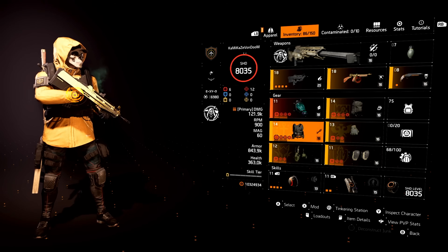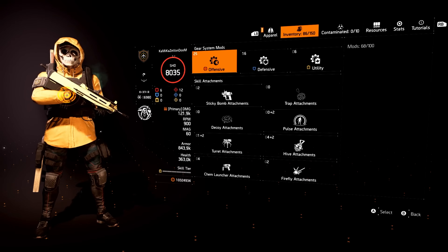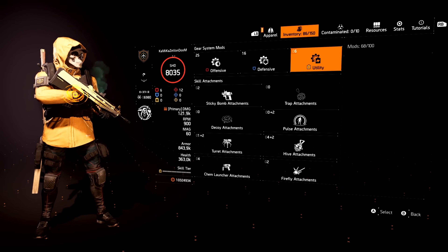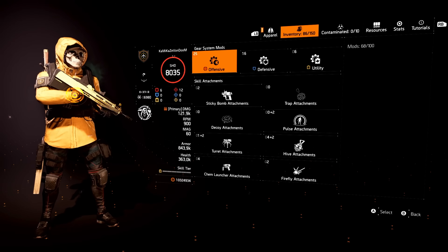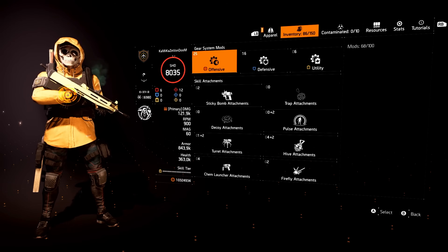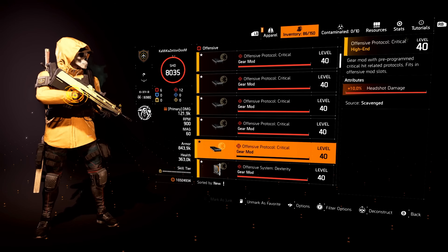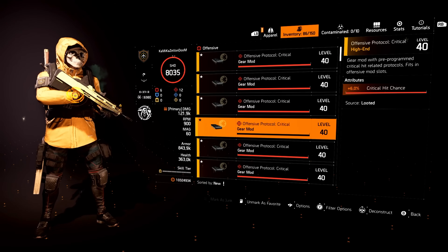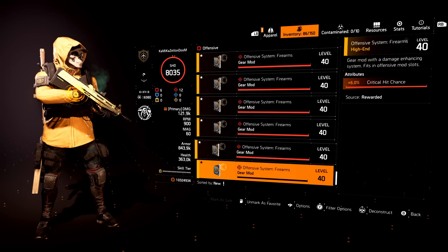Next up, gear mods. Gear mods are pretty mellow — there's only a few that you need to use. You do see I have a lot of them, but the variety is very low. For the offensive, we're only going crit chance, crit damage, and headshot — all maxed out. That is it, all the way down. That is all you want here.